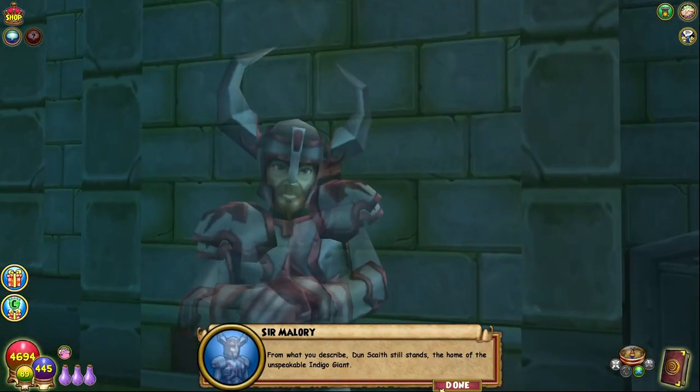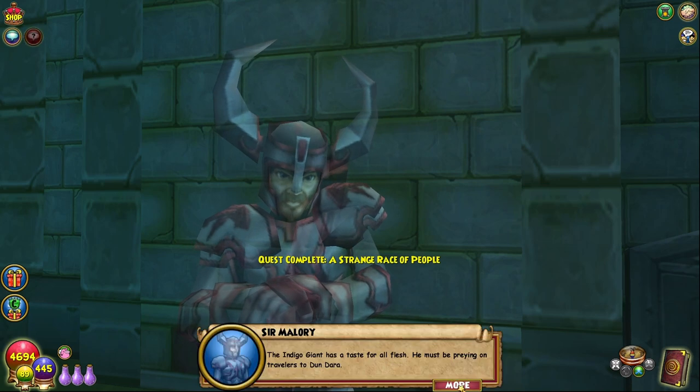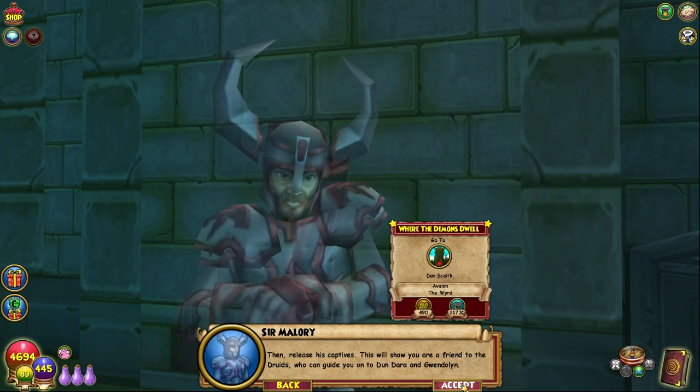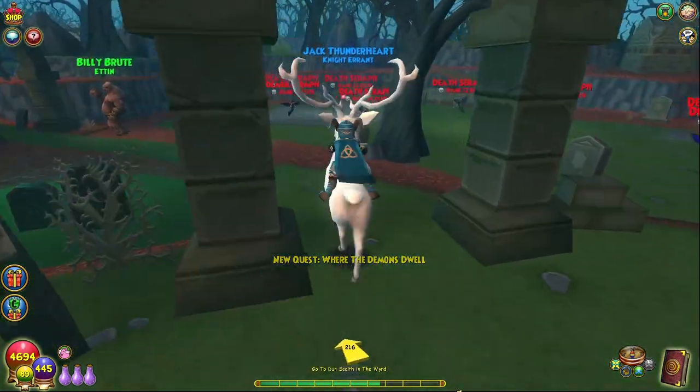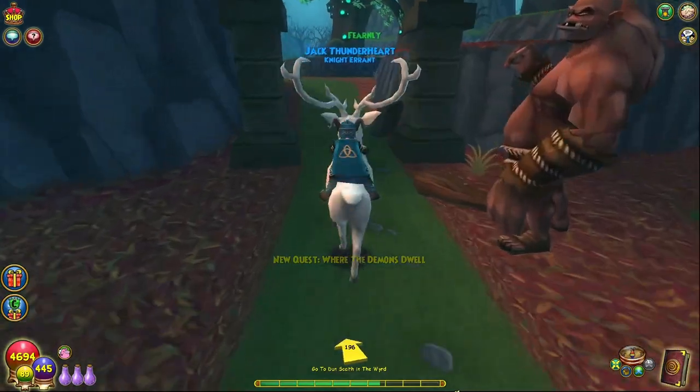From what you describe, Donscath still stands — the home of the unspeakable indigo giant. The indigo giant has a taste for all flesh; he must be preying on travelers to Dundara. Venture into his tower and slay him. What were you expecting — a cunning plan? Then release his captives. This will show you are a friend to the druids who can guide you on to Dundara and Gwendolyn.